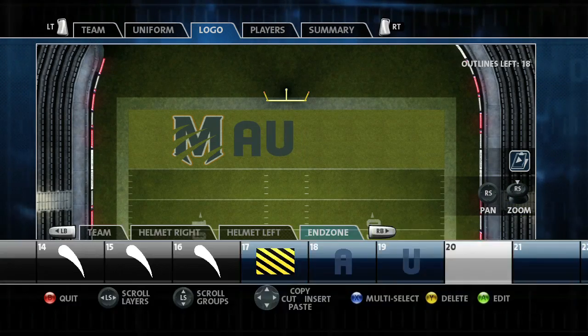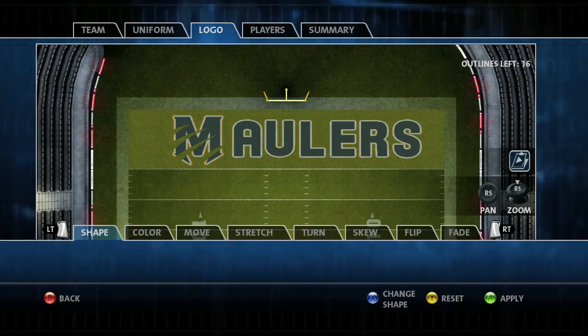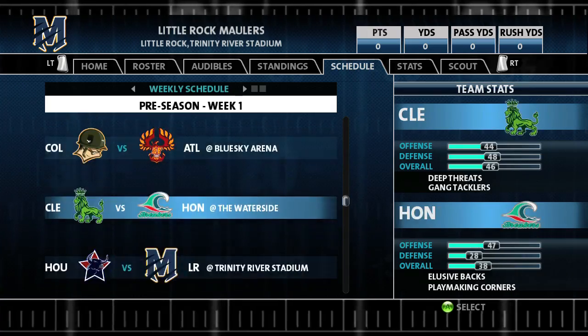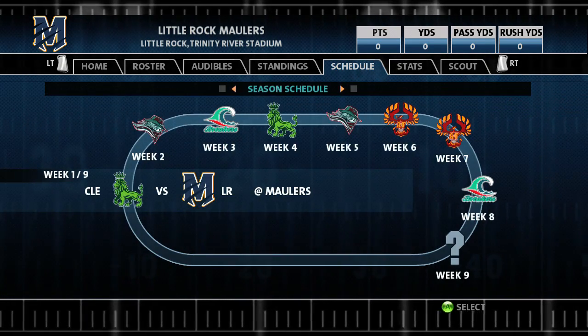This works in the same way as before, but for the endzone images, we give you 1,000 layers to play with. What you create is totally up to you, and when you're done, you can drop your team into Season or Road to Backbreaker mode and develop your creation further as you go.